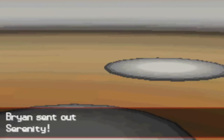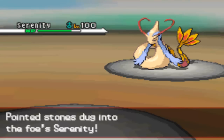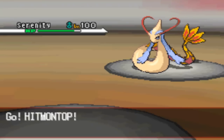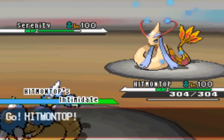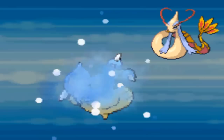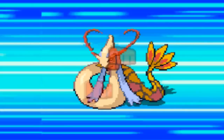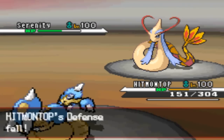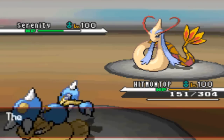His Jolteon remains a problem, but it can only switch in two or three more times because of Stealth Rocks. I was really worried it could just come in and sweep the rest of my team with Thunderbolt. The only thing that could possibly take a Thunderbolt is my Victini, because it has natural special defense and HP all at base 100. So I have to keep Victini at full health — that or my Milotic, but it'd have to be at absolutely full HP.